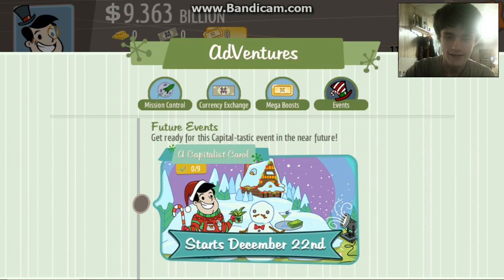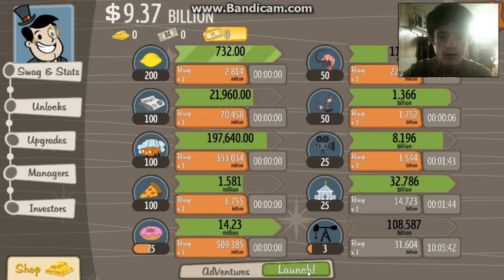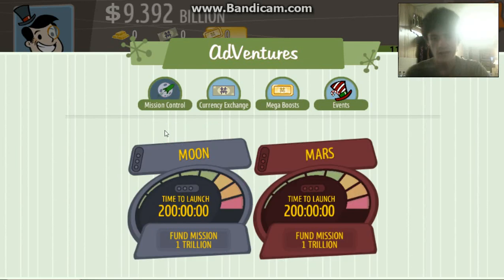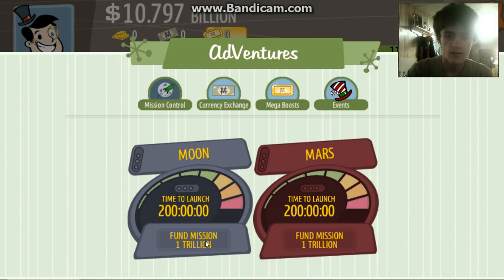I want to do my event, but it's not available yet. There's also this — 1 trillion dollars later, I can launch to the moon and Mars. I think what I'm going to do is get these before I restart again.